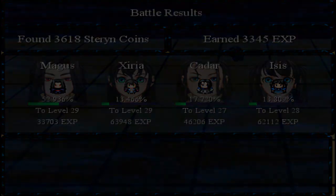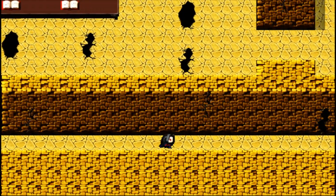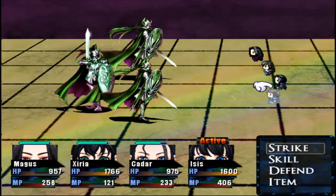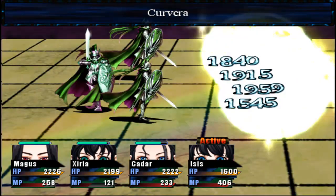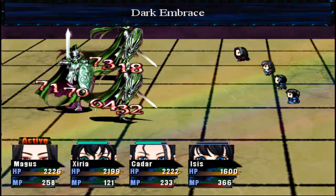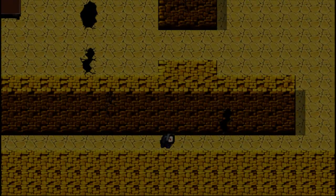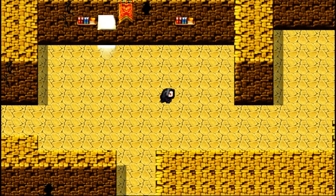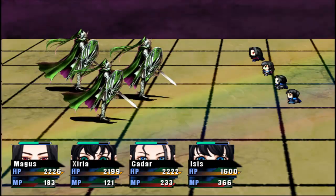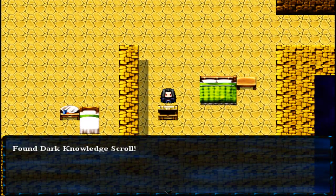It's pretty damn powerful. Mega potion - nice, I will take it and I will use it. It's more new enemies. Those abilities make things a lot easier - all I gotta do is just stock up on ethers and we should be good to go. Another chest, and we get a Z potion. And a dark knowledge scroll.